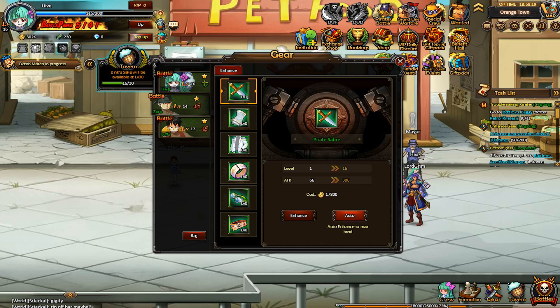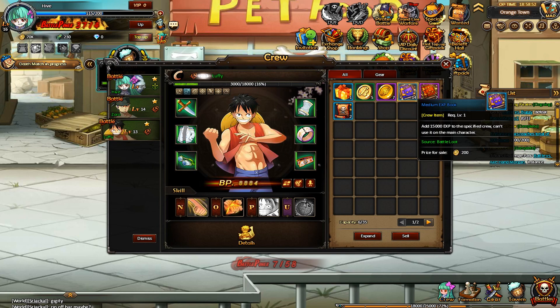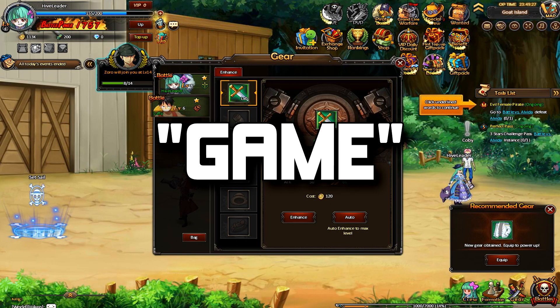One Piece Online 2 also has gear, which is used to increase your battle power. You can also enhance your gear to increase its stats. Last but not least, you'll also need to level up your companions to make sure they don't get out-leveled and become too weak. This is about as game as the game gets, and even that's a bit of a stretch.